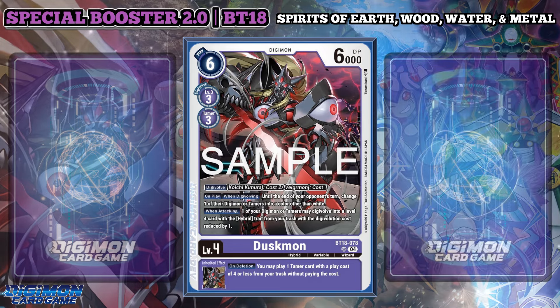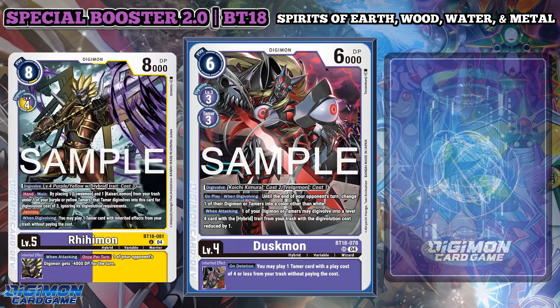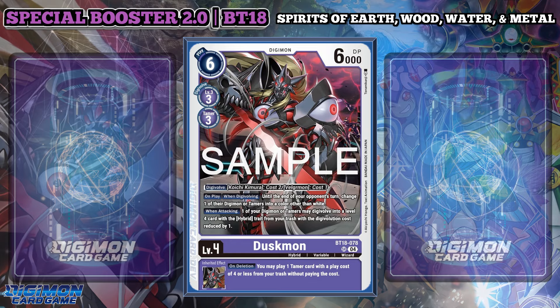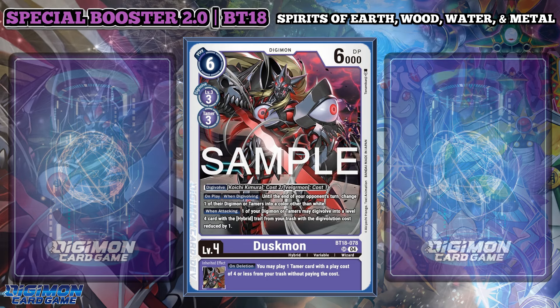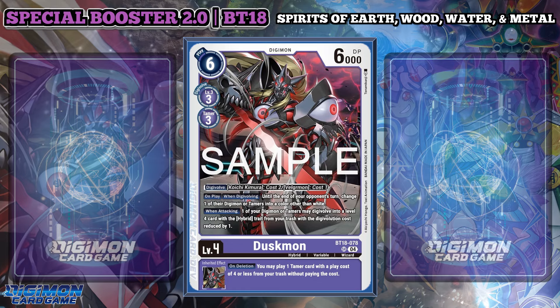This is more so for its slight evolution into a Beast Spirit. The inheritable is simply on deletion — you may play one Tamer with a play cost of 4 or less from your trash without paying the cost. There's so much you can do here because the Tamer is generic. By attacking, you can slide Evo into Valgmon.